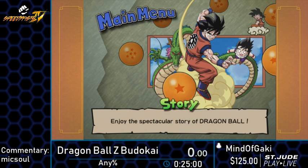Hello, I'm Gaki, and I have my good friend MikeSoul doing the commentary for me. This is Dragon Ball Z Budokai 1 HD on Xbox 360. The timer starts — I will count down from 3 to 1 and the timer starts on GO. And 3, 2, 1, GO!